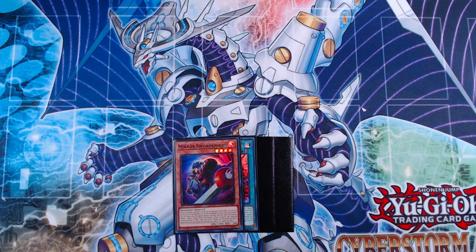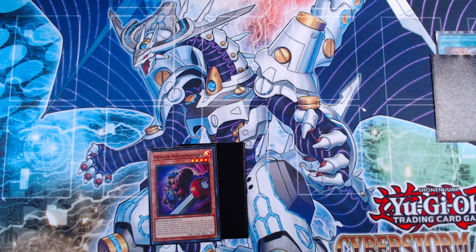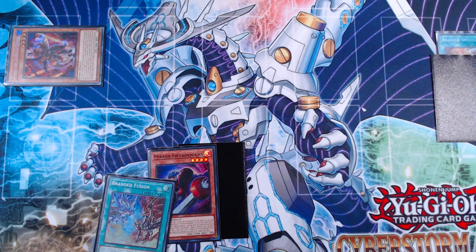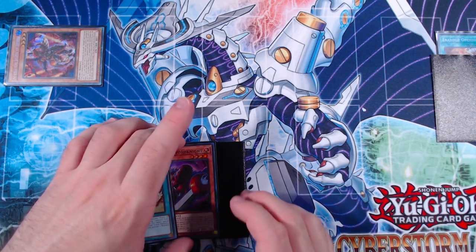Our fourth and final combo is still resource-intensive but in my opinion slightly better. We start with Mirror Sword Knight instead of Cornfield Total — though it works the same if you open Kodal. In our standby phase we activate Branded Opening, discarding a blank card to special summon Aluber the Jester of Despia from deck. Aluber gives us a dark monster on field and access to Branded Fusion.